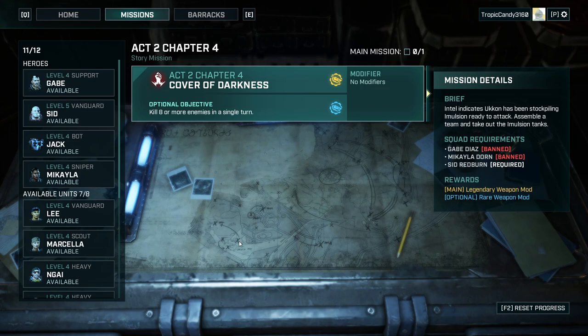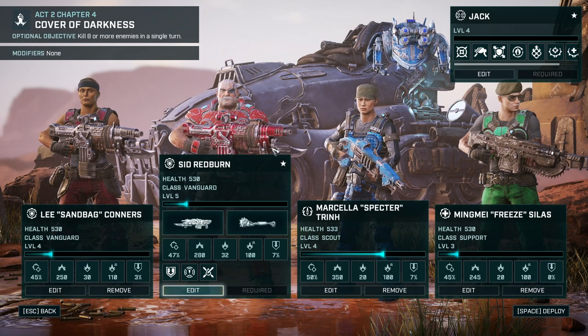Hello and welcome back to another episode of Gears Tactics. My name is Aiken and today we're continuing our blind playthrough of the insane difficulty run. It's time for Cover of Darkness where we assemble a team and take out the emulsion tanks. We need to kill the tanks — Sid is leading the charge — and we get a legendary weapon mod, so yes please.